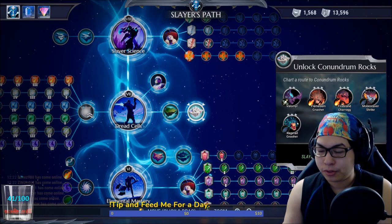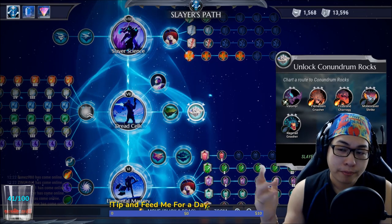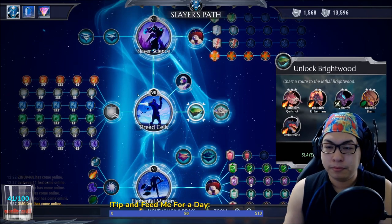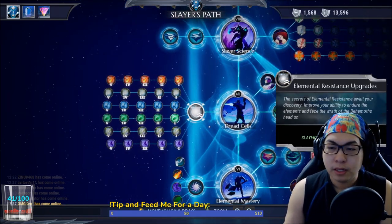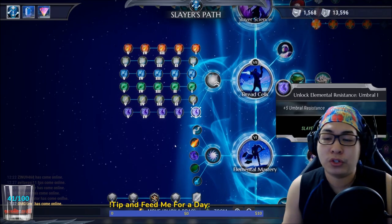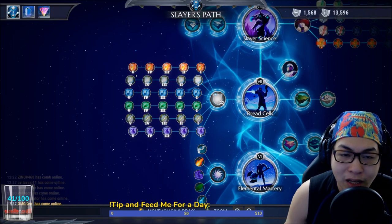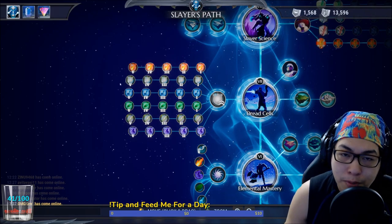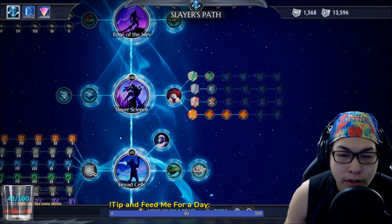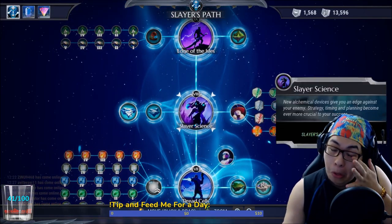Ragetail Nasher becomes important here because you might want to power surge your Nasher gear. Most of the others I don't really use. What is really important here is the elemental resistance upgrades, unlocked with combat merits — up to plus 25 resistance to each element. This improves your defenses heavily. Max this entire thing out.